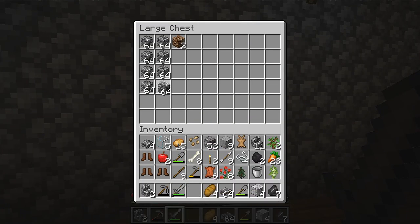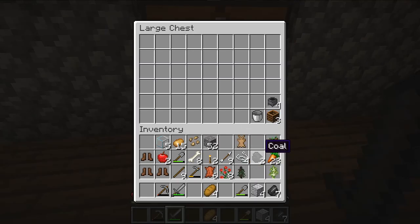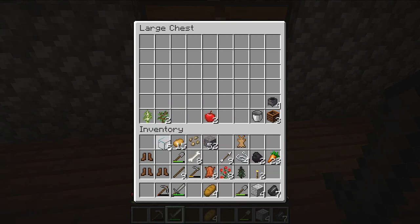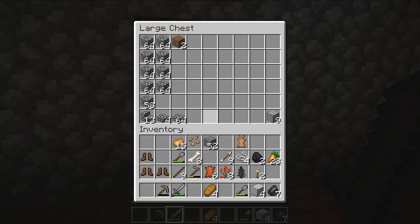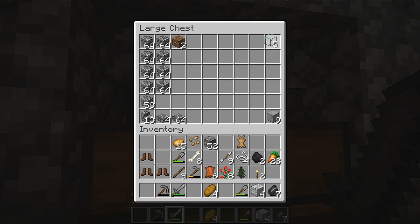I've got a bunch of cobblestone, a bunch of cobble stairs, a bunch of slabs, and just random building materials - smooth stone, which is going to start replacing a lot of our stuff. Down here we've got a bucket, some torches - we'll keep that. We'll keep our saplings over here too for later, and some apples, some glass. That's not what I wanted to do - Q throws things all over the place.